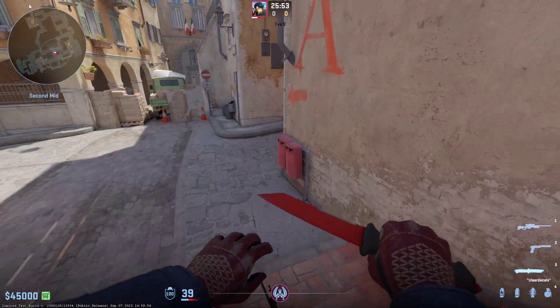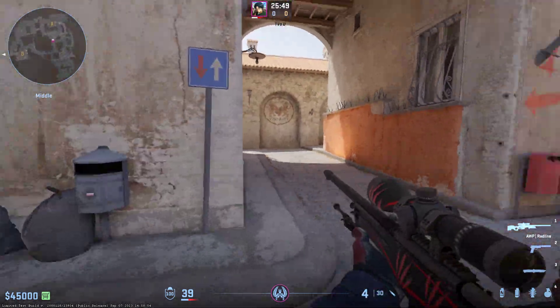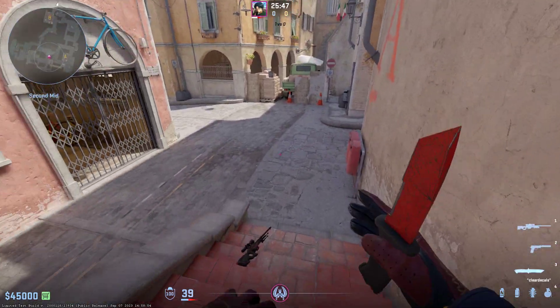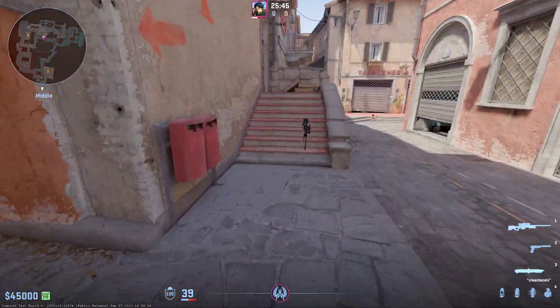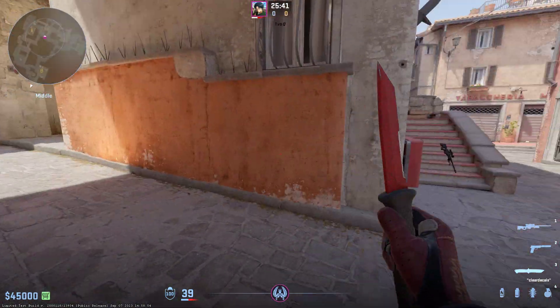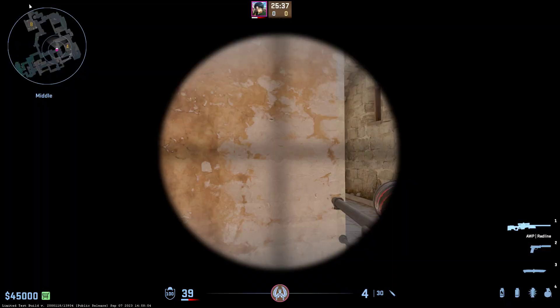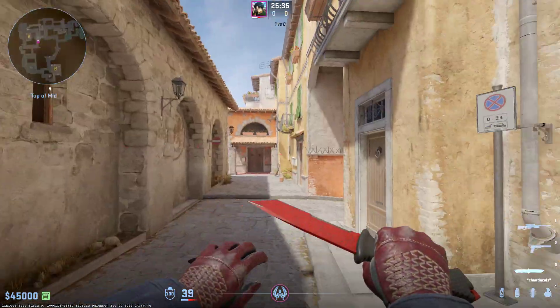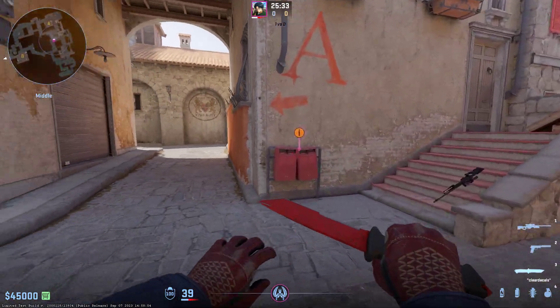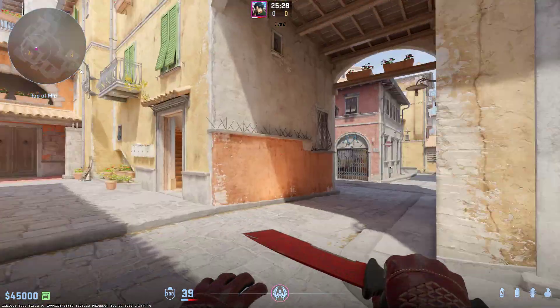Another thing you can also use these boxes for, instead of just peeking from them, you can jump onto them and make the shot really really hard for Orba. And if you risk enough, you can use the jump from right here, go around, and try to kill him before he goes all the way back. These boxes actually make pretty good use and make this angle less effective.